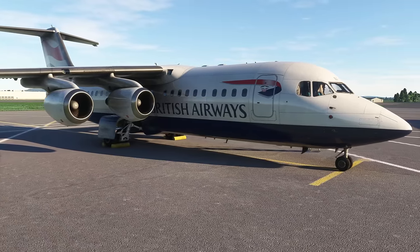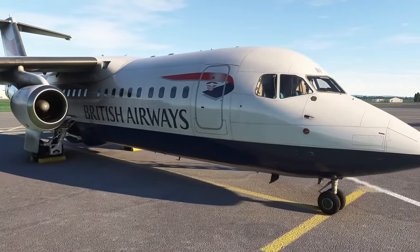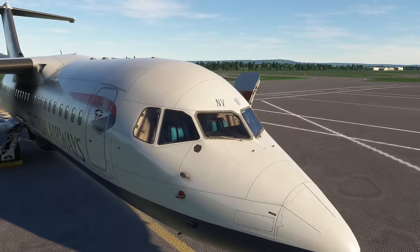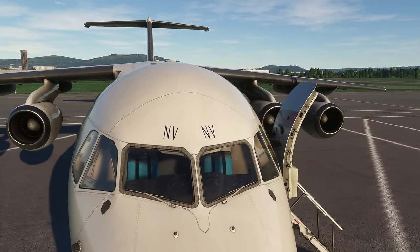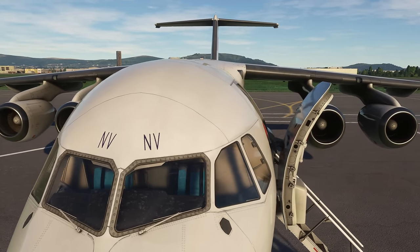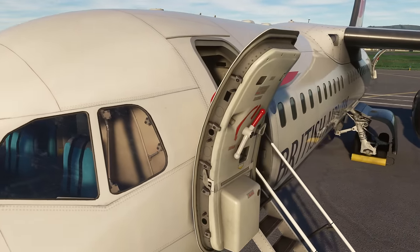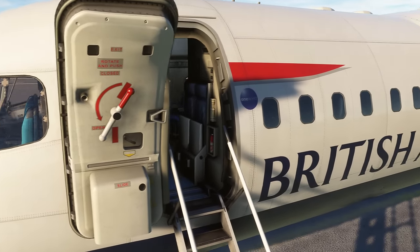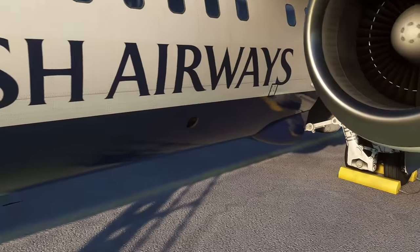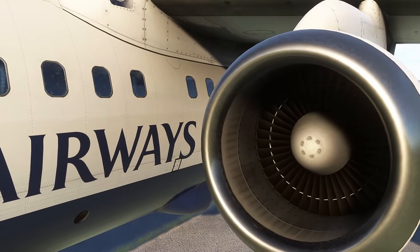The exterior model is fantastic — it always has been, right from when this was released. There are a couple more liveries included now. I'm going to use this British Airways livery, but there are others including a Battleship Grey United Express. As you get closer and closer, the detail and texturing are really nice. They've improved animation on the exterior doors and cabin details. Things like the landing gear and the engine fan intakes look super.